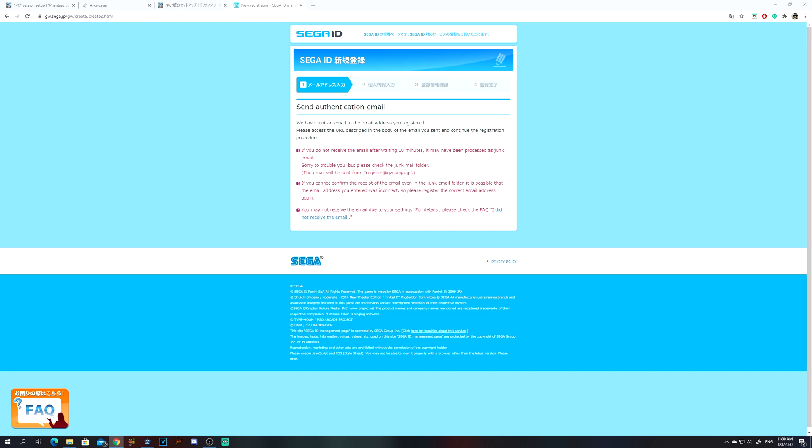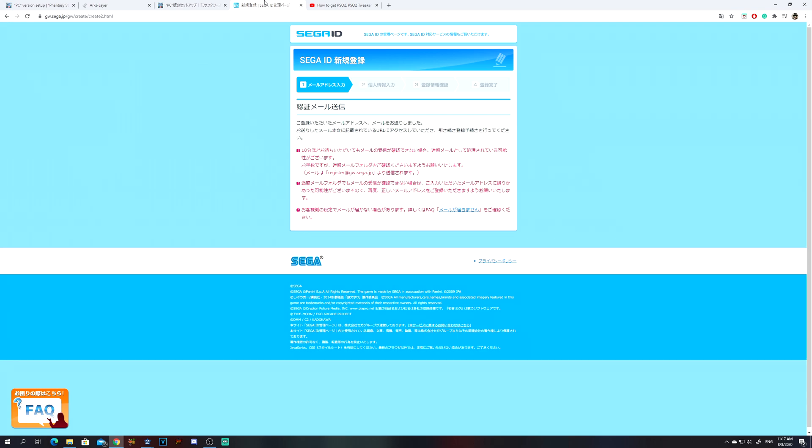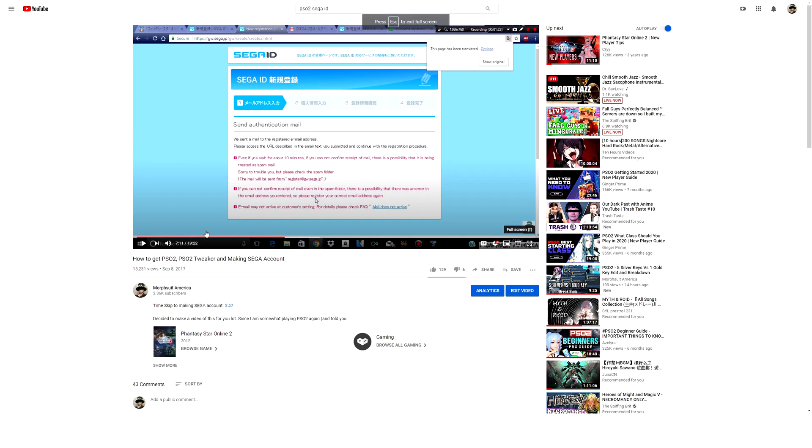I'm going to go and check this out. I can't get an email to work, so I'm going to use footage from my 2016 video where I explain how to make a Sega ID and how to get Japanese PSO2. If you want to see that old version, it's in the description. Pretty much, the four different tabs are pretty much the same — there might be a few differences, especially in terms of the second one talking about the Sega ID.